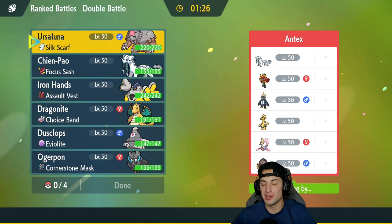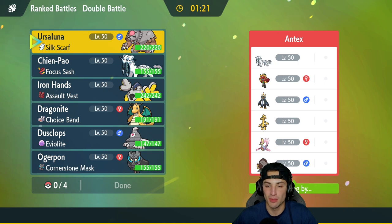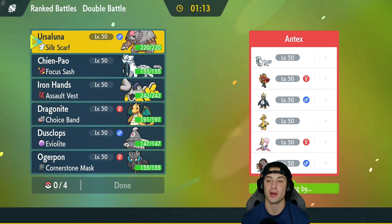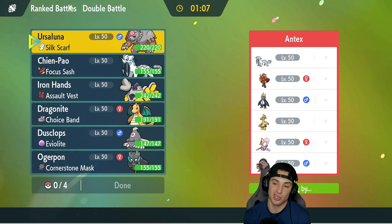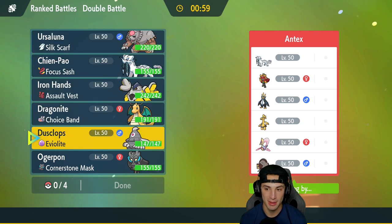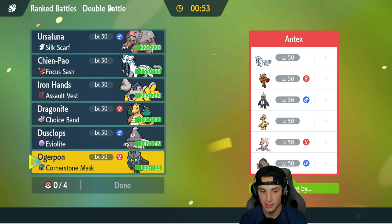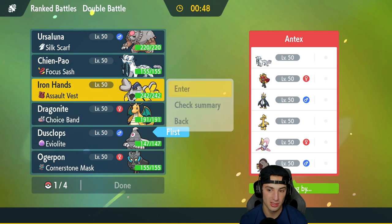Second match is on its way. Our opponent outplayed us in the first match with great Landorus plays and perfect Pokémon to counter us. Heading into match two — they've got Hearth Flame Ogrepond, Shenpao, Empoleon with Competitive, Goldenglow, Cresselia, and Ursaluna. I definitely want to bring my Ursaluna in case they pop Trick Room. I'm thinking about going heavy Trick Room with Iron Hands, Dustclops, and Ursaluna — I think that could be really good.